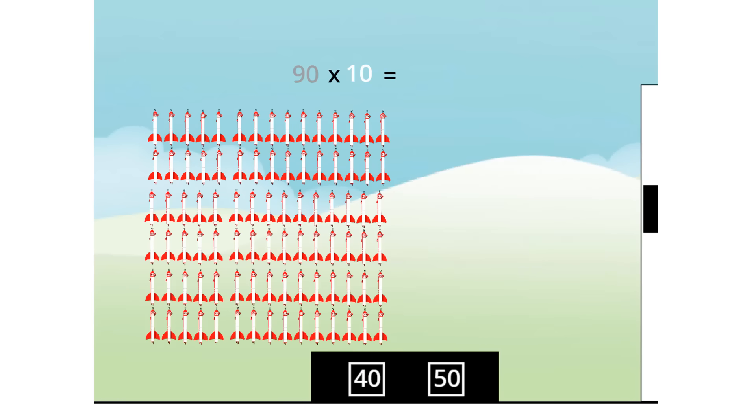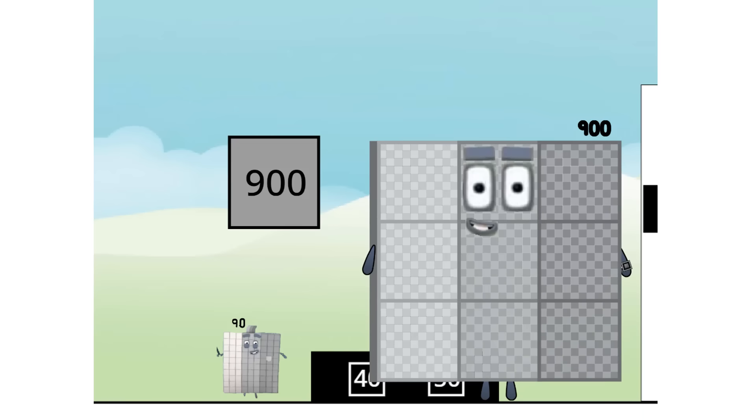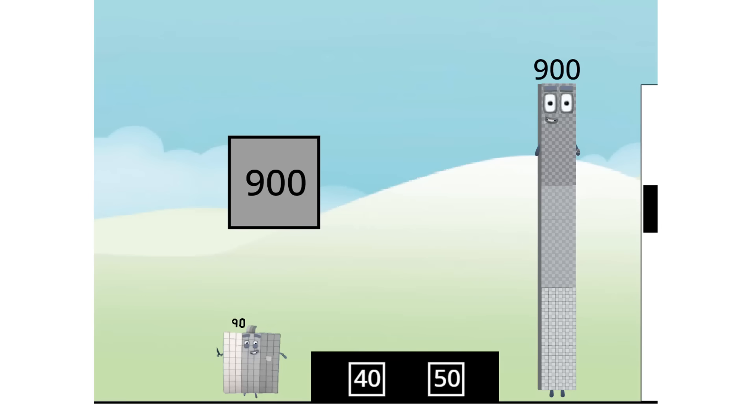Ninety times ten equals... nine hundred! I am nine hundred! Are you an oblong or not? I can't tell. This grid is 10 blocks by 100 blocks, but I am 10 columns short, or one row. Either way, I'm not quite oblong.